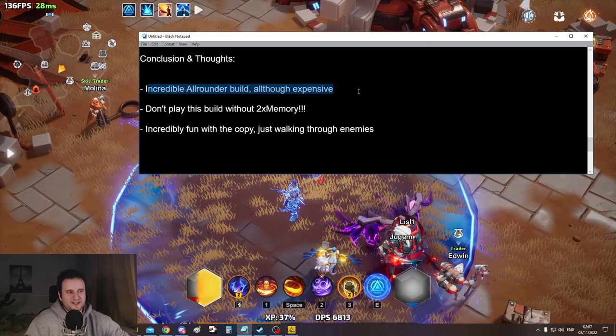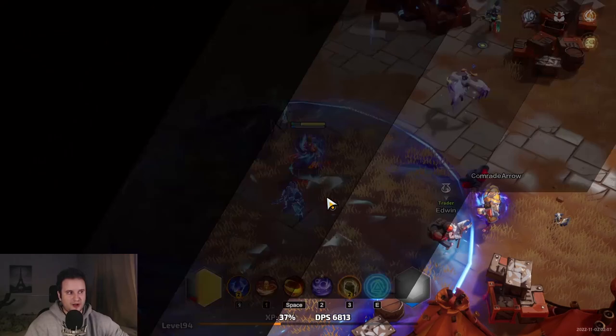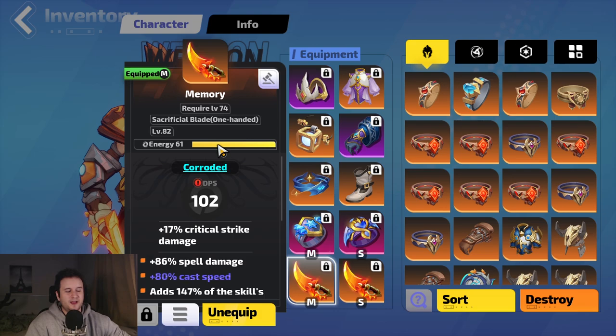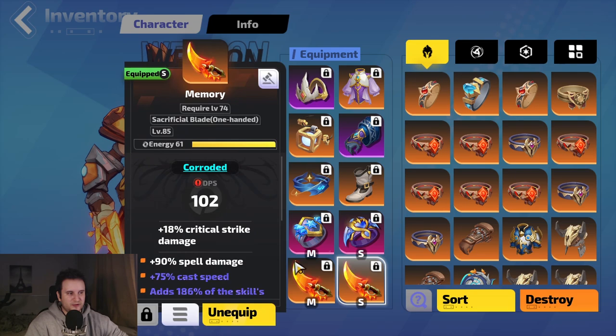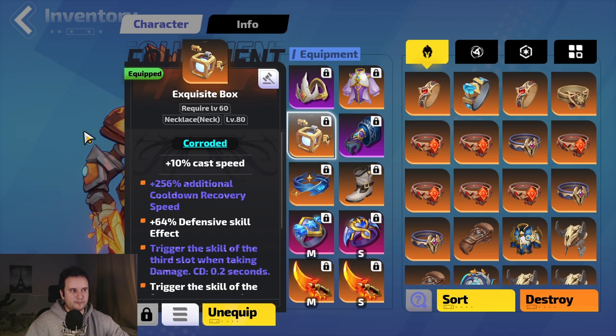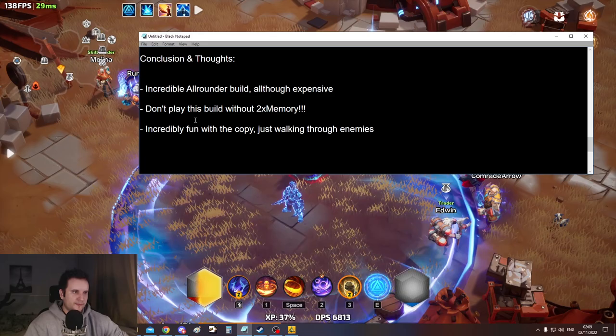My conclusion on this build: it's incredibly fun, it's an all-rounder, it's fast, it has good boss damage — but it is expensive. Wilt is very gear-dependent. The main reason is you don't really have base Wilt damage — you need some way to convert it. For spells, the only way is Memory daggers. Weapons have their own cheaper options, but for spells it's only Memory. If you don't have the memory daggers, you have all these multipliers but nothing to multiply. You definitely need both daggers, and then the Exquisite Box will give you a huge upgrade — it will more than double your damage, so if you're farming for any single item, it should be that.